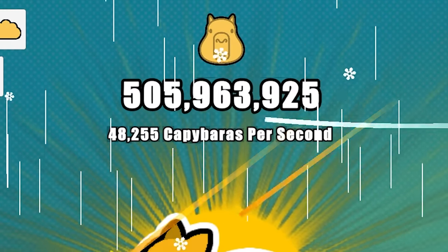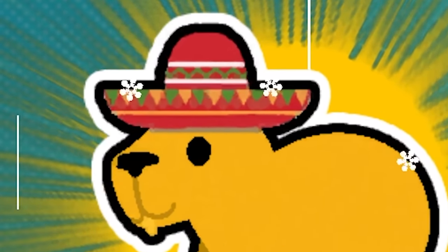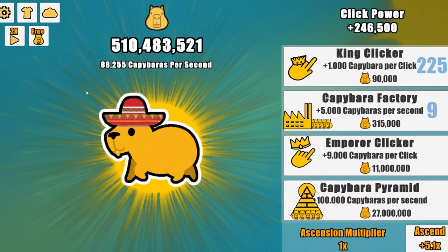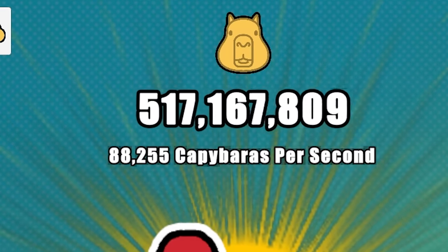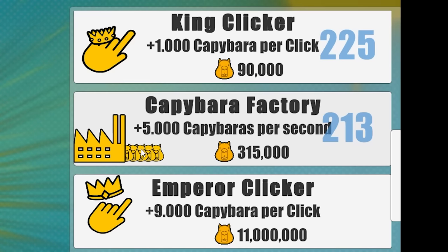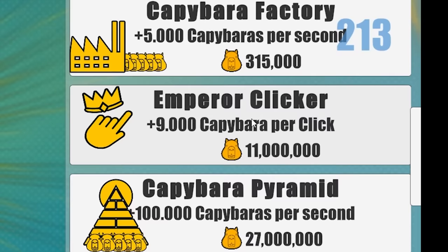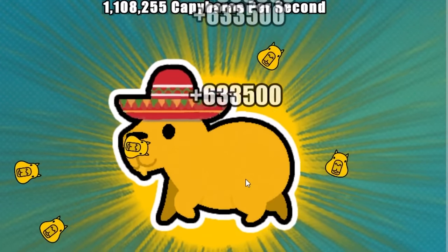I'm at 500 million capybara, so now it's time to upgrade the factory here. Wow, look at that beautiful sombrero. I can change the weather — we'll just do sunny. Now there's just a beautiful capybara. I have 517 million. It helps that I'm making 1 million per second — if I keep upgrading the factory I'll just make more and more. All right, we're going to the emperor clicker at 11 million, and I'm now getting 633,000 every time I click.